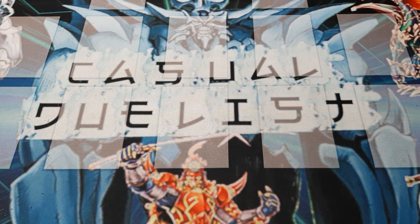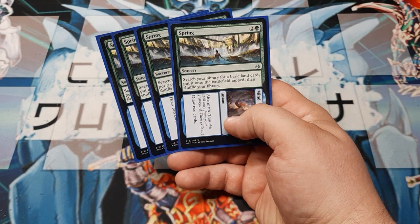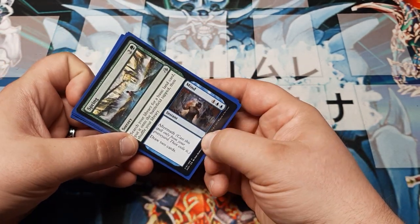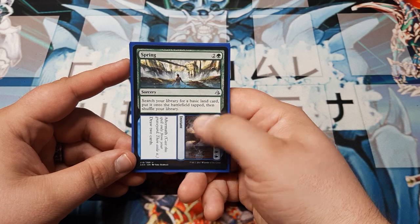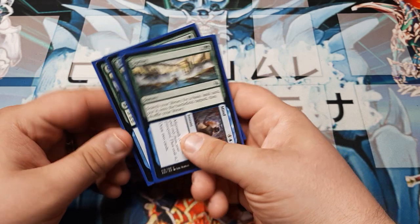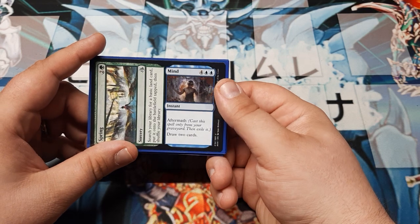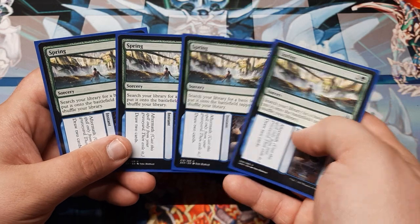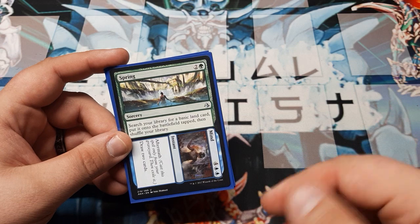We also use the dual spell Spring to Mind. You play Spring first — search your library for a basic land, place it on the battlefield tapped, shuffle your library. Then Mind you cast later as an instant, costing 6, allowing you to draw two more cards. Not too bad — it's a little goofy, but this is the reason I love Magic. Split cards like this are fantastic, and I really liked that they brought Cycling back for Amonkhet.